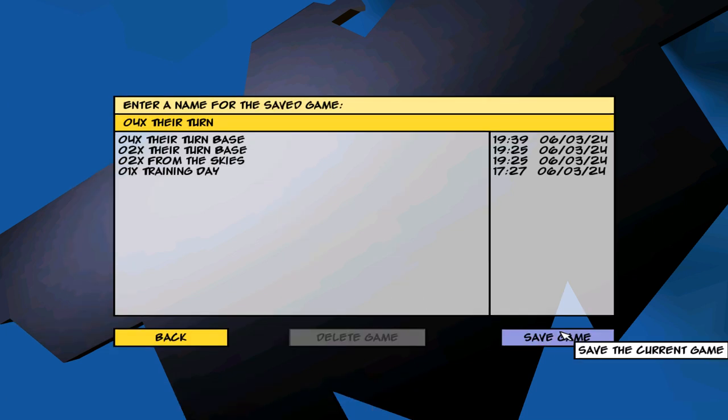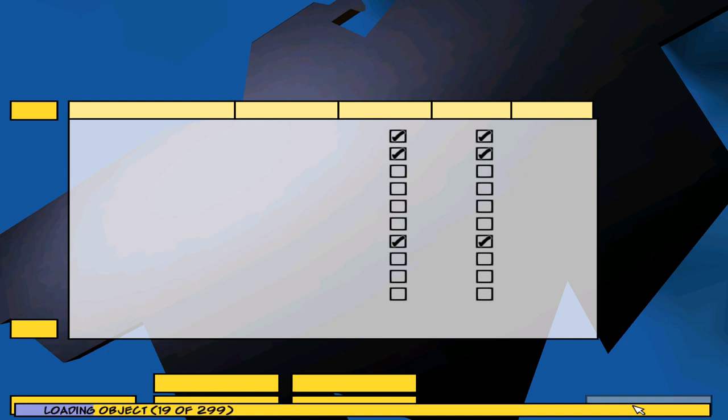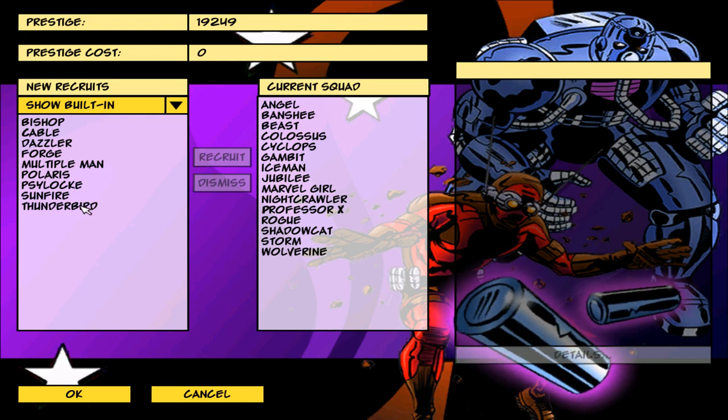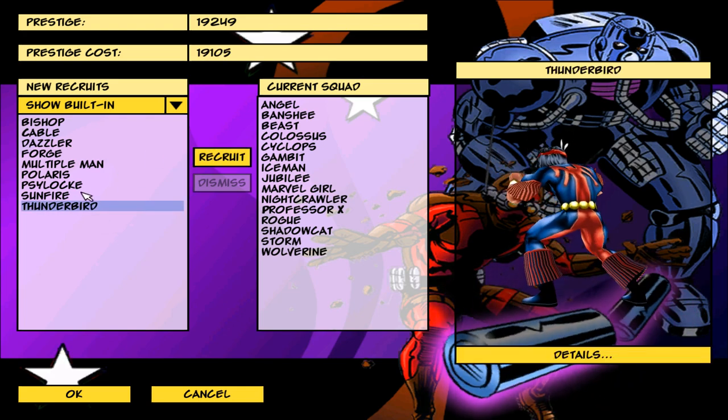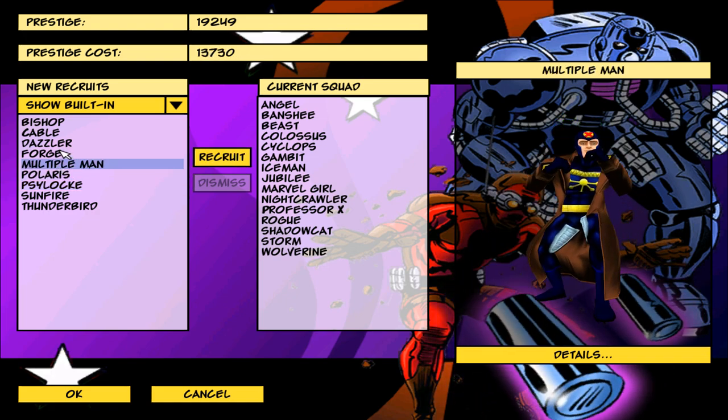Let's save the game. New background — that's why it took longer to load. We'll save again. We have 19,000 prestige now. We can recruit some characters — we can get Polaris and Thunderbird, but not some of the others.